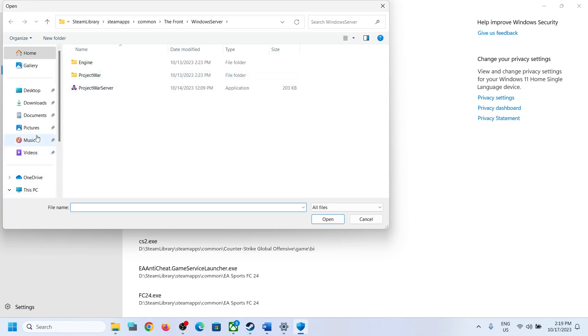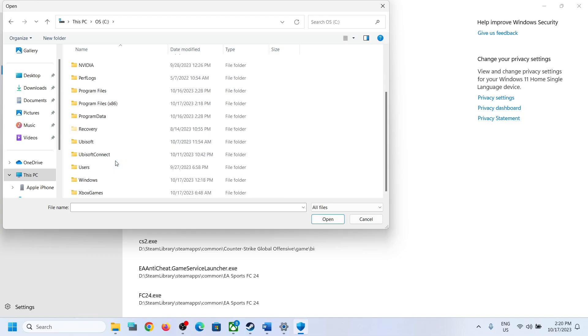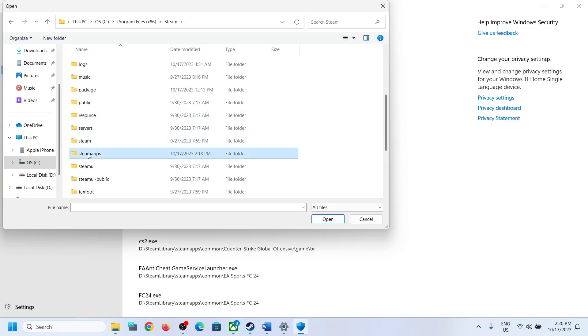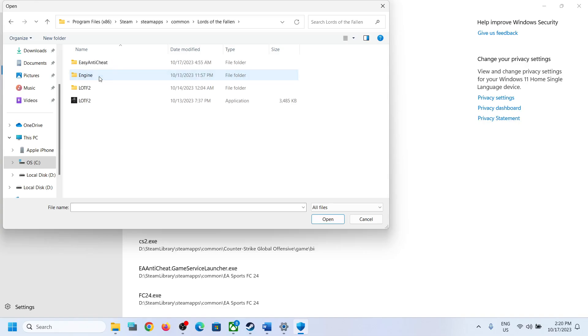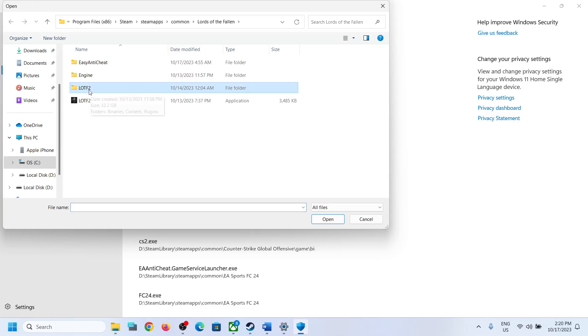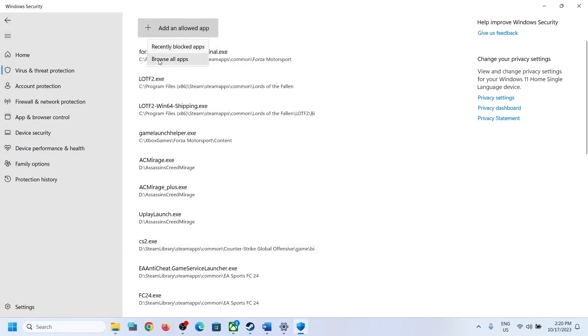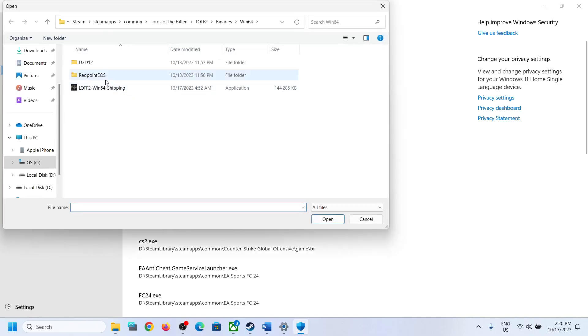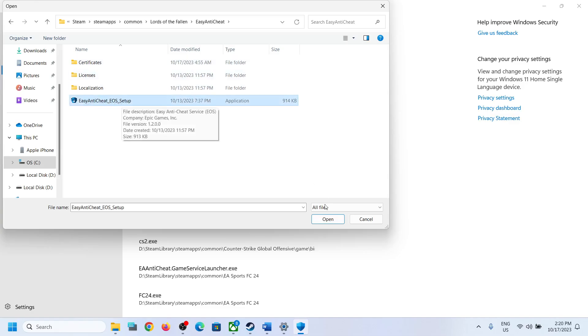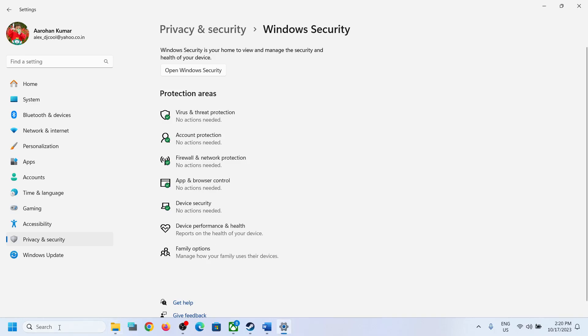Click on Add an Allowed App, then Browse All Apps. Go to the game installation folder — open C drive, Program Files x86, Steam folder, SteamApps, Common folder, open the game folder. Select the exe file. Click Add an Allowed App again, browse to the LOTF2 folder, Binaries, Win64, and select that exe file. Browse once more, go to the Easy Anti-Cheat folder, select the Easy Anti-Cheat setup file, then click Open and close this window.